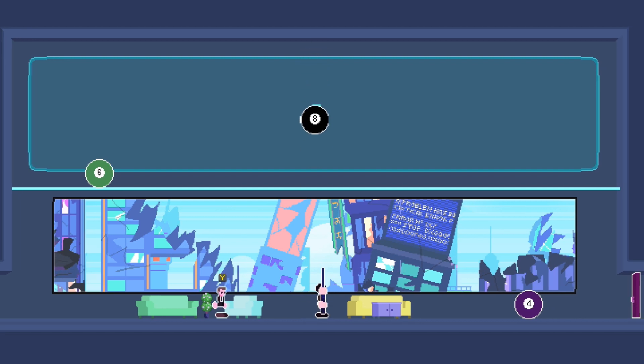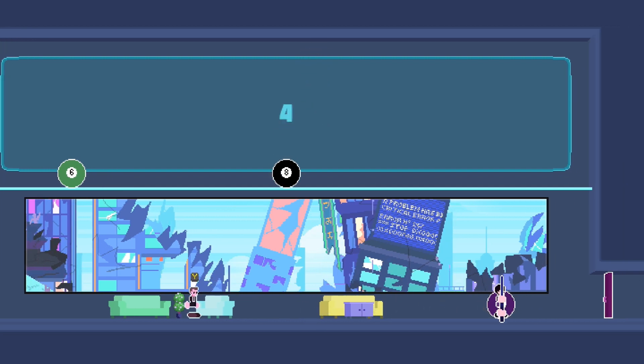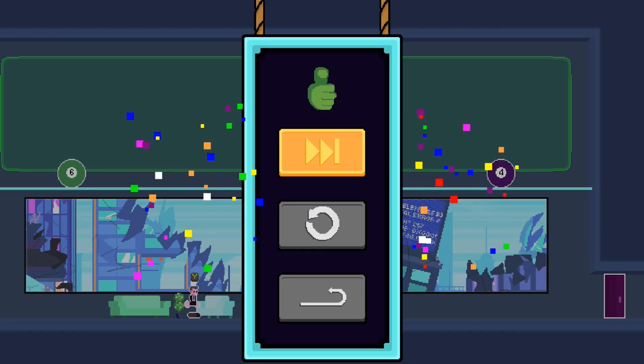So this level here is super easy — it's basically a math problem. All you have to do is just shoot the 3 balls up into the square there, that'll unlock the door, and then you can head through and finish the level.